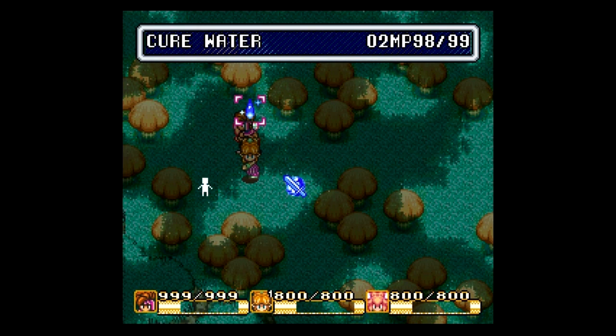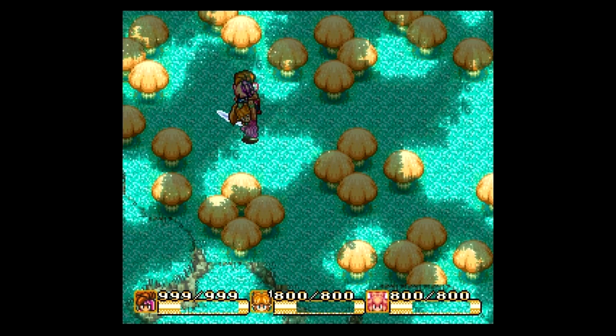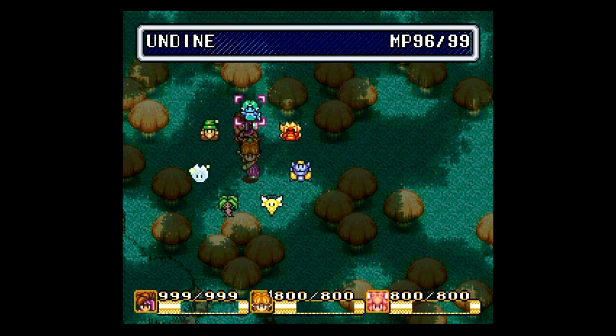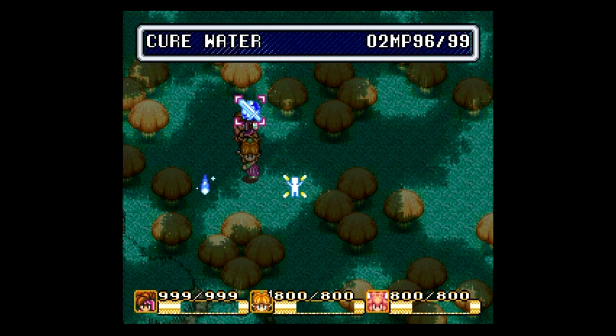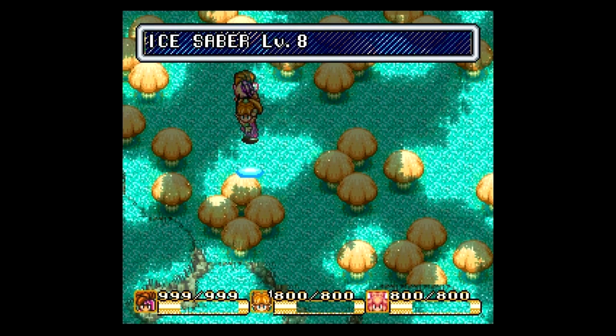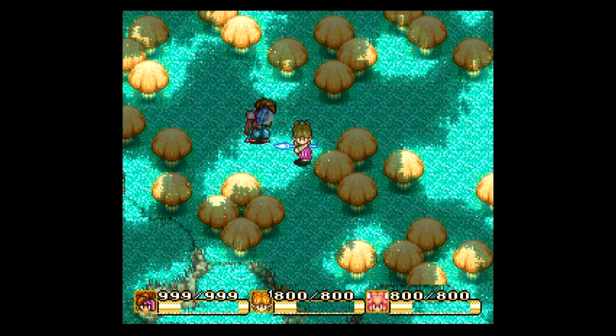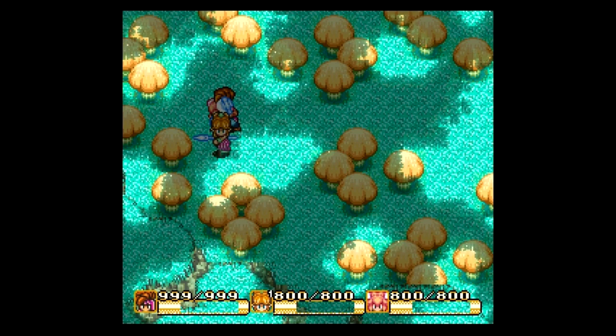Next up we have Cure. Let's cure everybody so we can get more of an idea of how much this is actually curing. This does have a special form — you'll get two drops of water, and that is quite a bit, about 600 for everybody. That is ridiculous amounts of healing. And then finally for Undine we have Ice Saber, which if you strike an enemy will make it into a snowman. It also increases your weapon power, which is also nice.